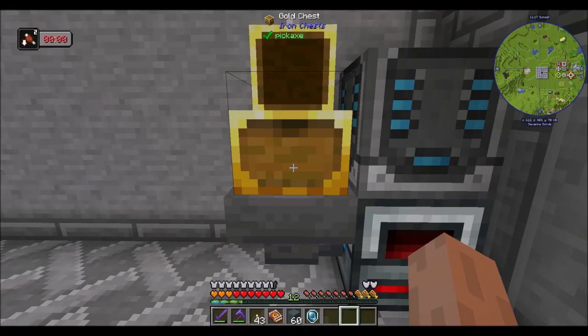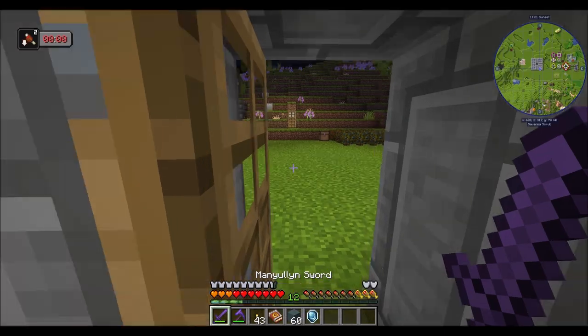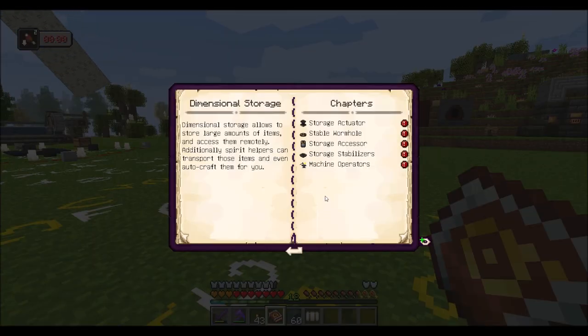I'm just going to do a basic processing mechanic right now. My concern was he was not great at picking up those resources off the ground when I dropped them. We'll figure that out. So I think the next thing I want to check out is this dimensional storage component of this mod, which seems to me like basically a refined storage system-ish. I don't know if it's as powerful as refined storage, but it might be up there. So let me flip through the book for a minute, understand it, and then we'll be back to check it out.